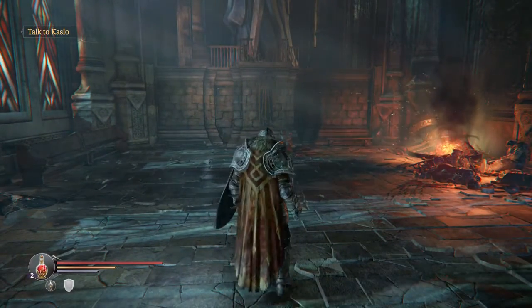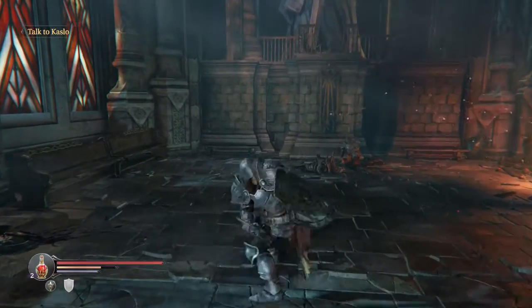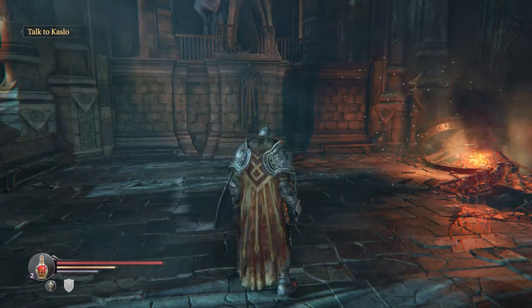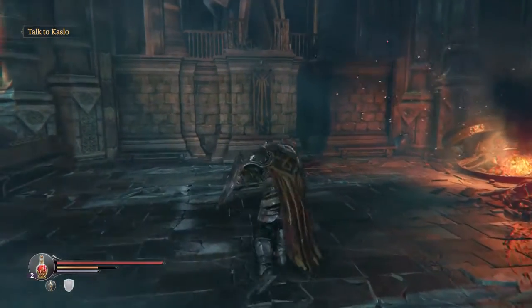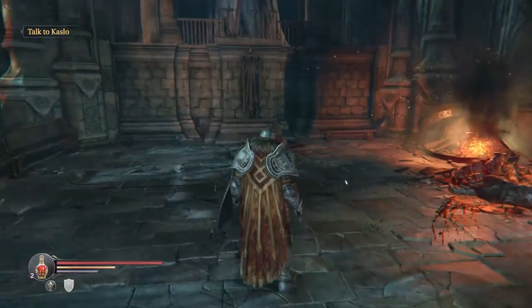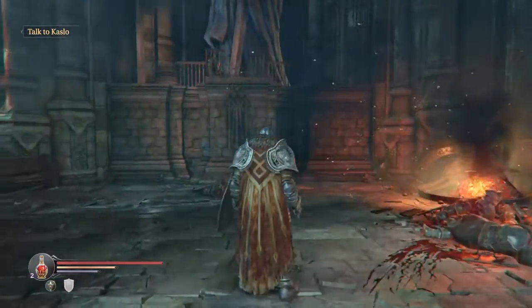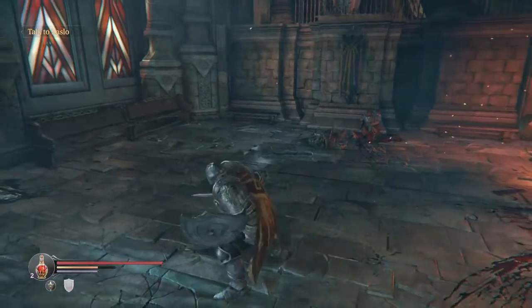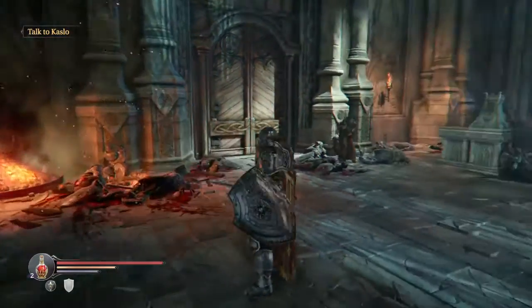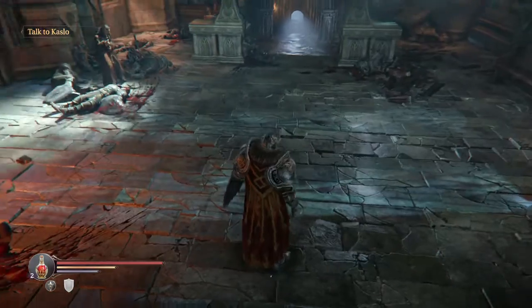L1 is basic block. R1 is basic attack — you'll notice your orange bar goes down momentarily because it takes up energy. R2 is heavy attack, fairly slow but pretty powerful, and the longer you hold it down the more power it gives. L2 is the parry, which can be really effective — if you time it right it stuns your opponent and then you can go in with a brutal attack. I've yet to get it because the timing is so hard.